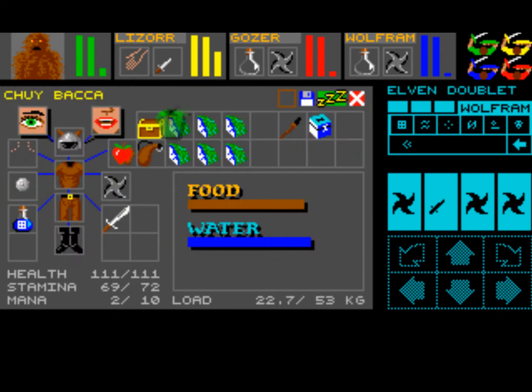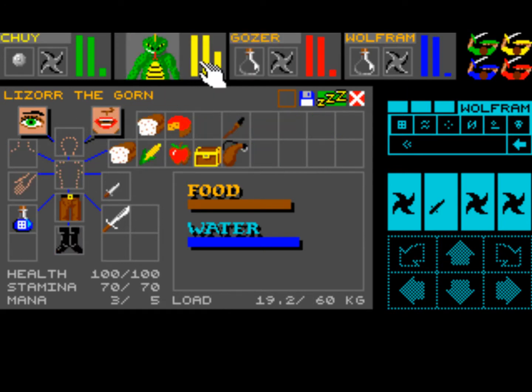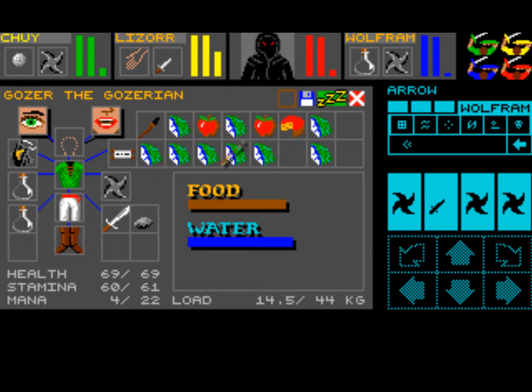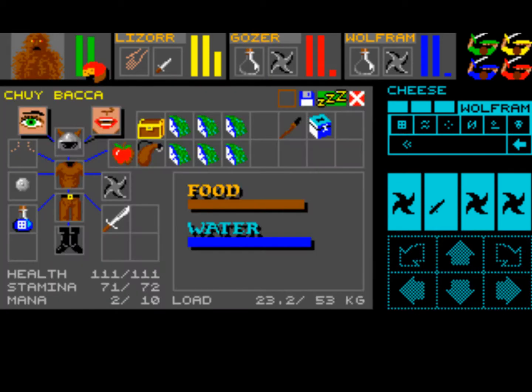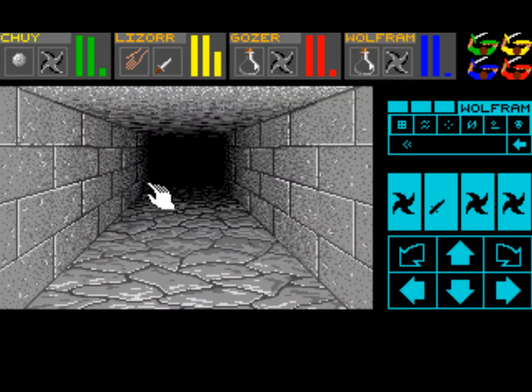Leather Jerkin — I think that actually provides an armor bonus — so we'll give Gozer the Elven Doublet, and then the robe can actually go around the neck; it can go in two places. We'll put the arrow there. And I guess you can hold on to that water skin. We'll put the cheese there. This magic box — let's give that to Wolfram. She'll be able to use it. Notice how I put long range weapons into everyone's inventory right now.